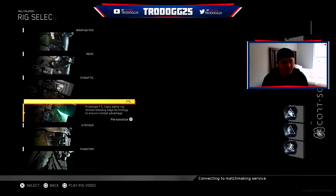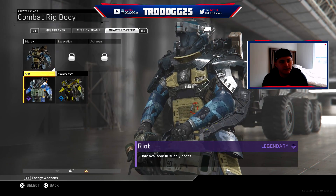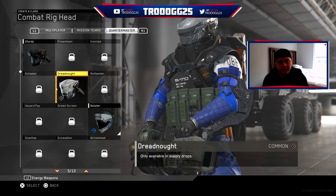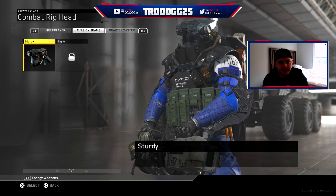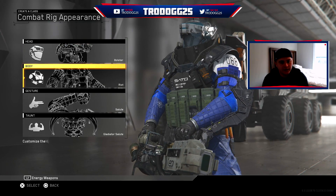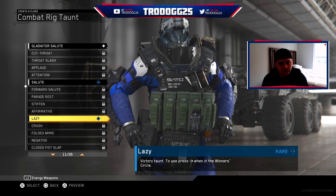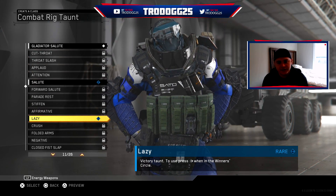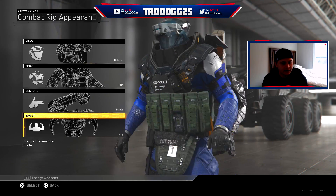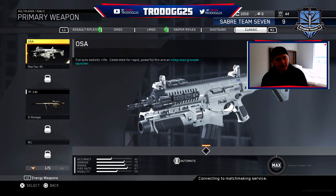First we're going to go put on the new Merc outfit. We ended up getting the Riot which looks pretty cool, and it looks pretty good with generally any of the helmets I have so far. But we're going to leave on the bolstered one. He also has the Taunt Lazy now. If we preview that, he's just kind of standing around looking around in the winner's circle. We'll throw that one on for now — that's nothing too special. Let's go check out a couple of the weapons we got.